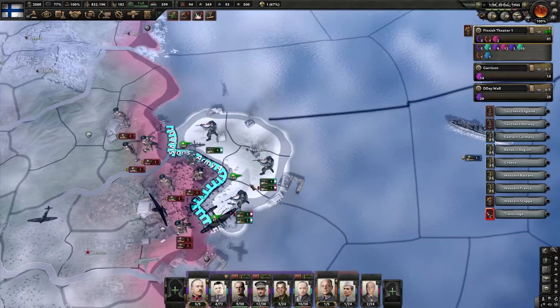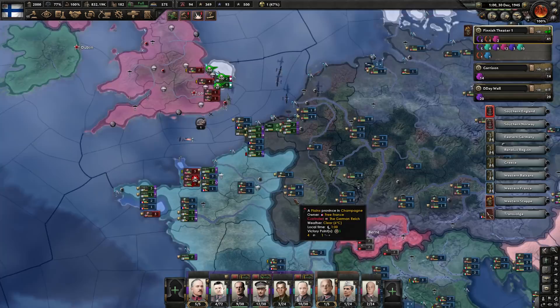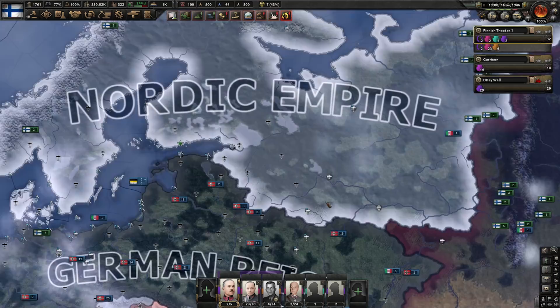We have done it — we have landed in Britain, the Nordic Empire recapturing the Danelaw, as we do. We'll get some heavy tanks over there. It looks like we have plenty of supply, so this will be Britain's greatest nightmare: enemy tanks. Not quite German tanks, but in this world German tanks are much worse than Finnish tanks. And at long last, we finally did it. It was looking like they were going to lose in '41, but it took until '46.